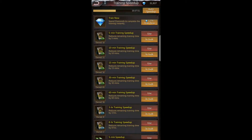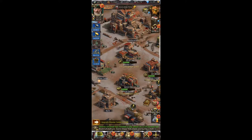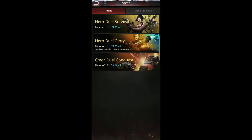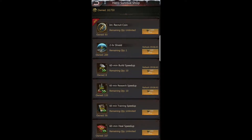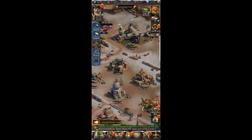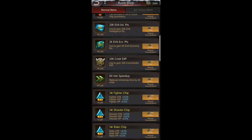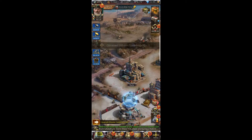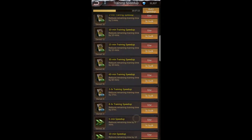Both boosts are set — now I have one hour to train as many troops as possible. I'm going to start collecting everything and utilizing these training speed ups. If you don't have enough training speed ups, you can get them in Hero Dual Survival at the exchange shop — I'm going to spend 10,000 on training speed ups for 35 hours, which is totally worth it. Then I'll go into Ruins and Exchange and get my 99 60-minute speed ups. I just got 135 hours of speed ups to use.